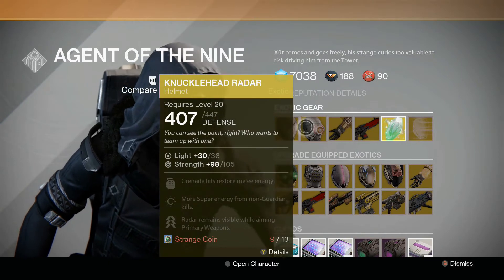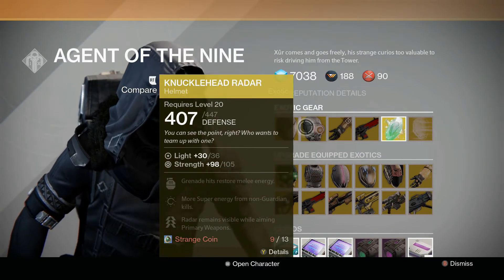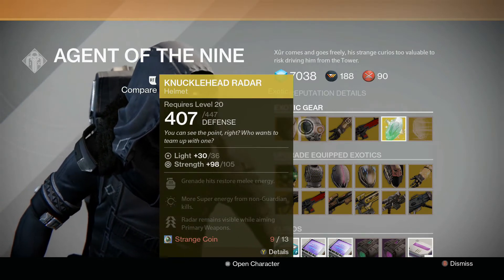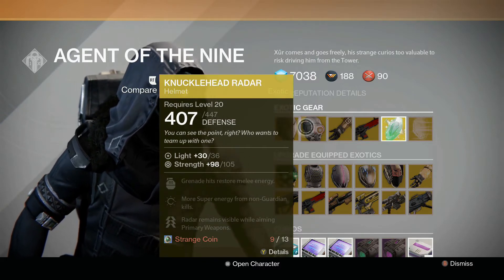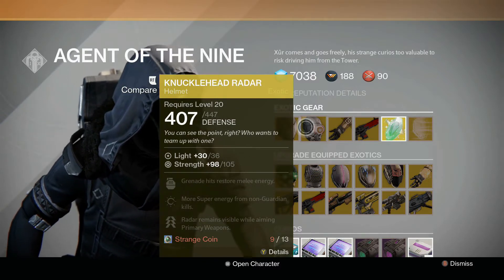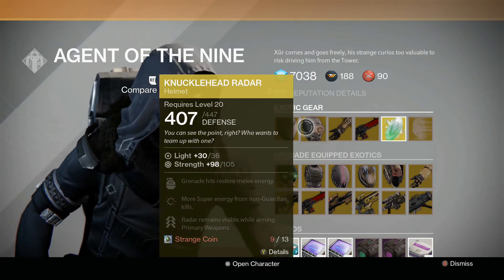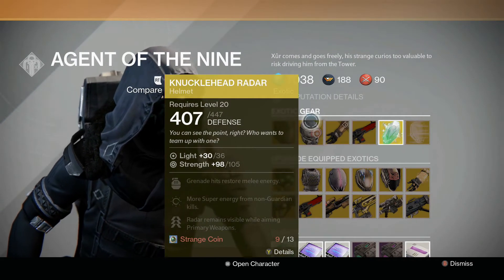Knucklehead Radar for the Hunter. More super energy from non-Guardian kills and radar remains visible while aiming primary weapons. Can be neat for Crucible, and the more super energy can be helpful in the raid, especially Crota's raid. But not my favorite. I usually use the Acrylophage Symbiote or Mask of the Third Man, but decent nonetheless.